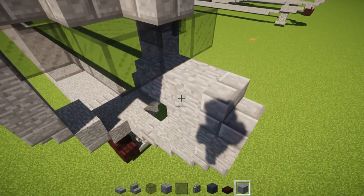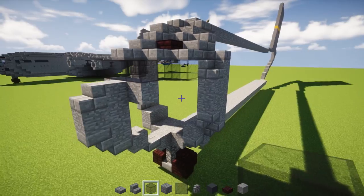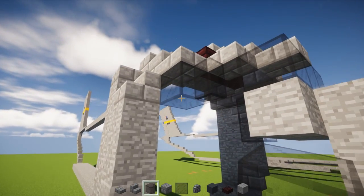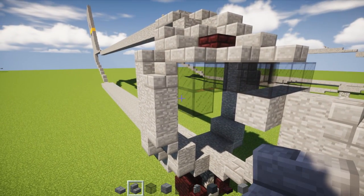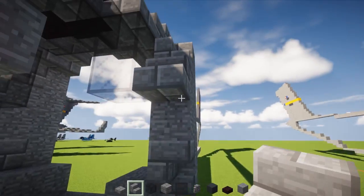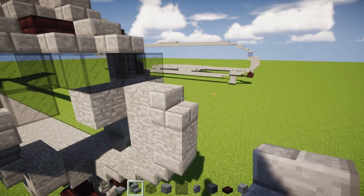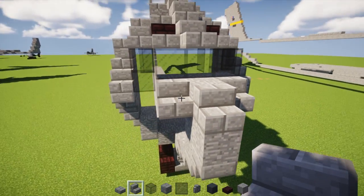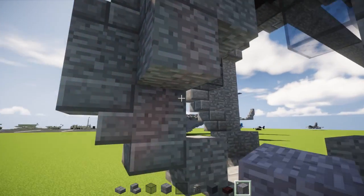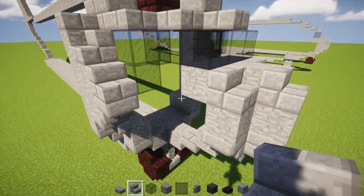Take stone brick slab and add these two blocks diagonally so it looks like a little triangle. You'll see a little hole — fill that in with another brick slab so we get these little eyebrows right there. Go on top and add two stone brick slabs here on the sides.